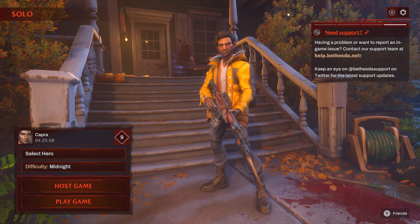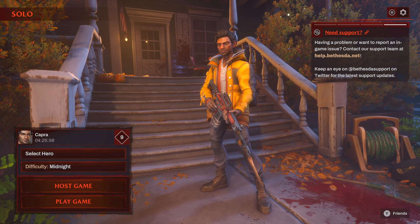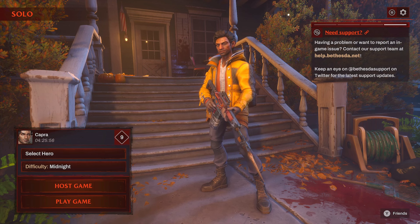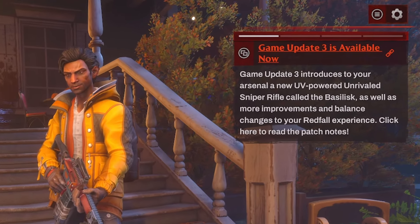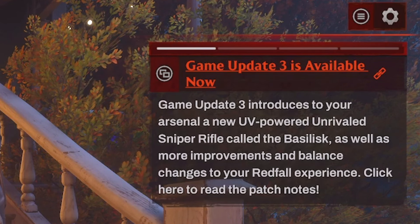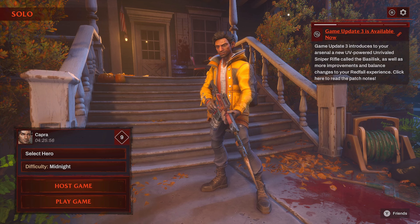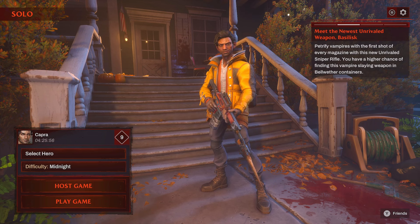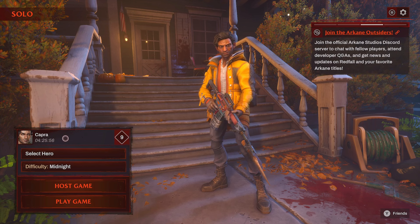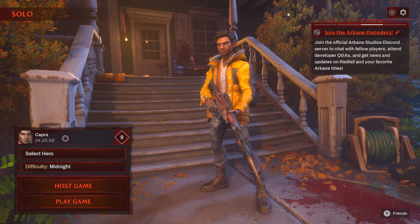A little while ago Redfall had an update that added 60fps on Xbox Series X — it was welcome, it was needed. Then Redfall came out with Update 3, which added a little bit more to the game: a new UV-powered sniper rifle called the Basilisk, as well as some improvements. But it hasn't had a meaningful content update, which is what it desperately needs. I've put about four and a half hours in, which is insane, but let's jump into the game.